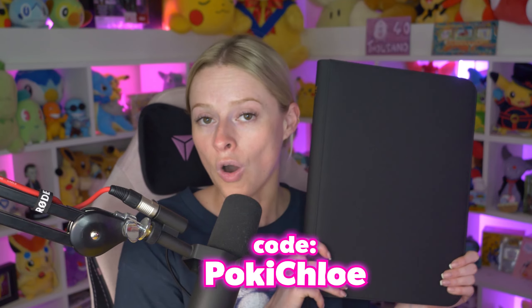Talking about that binder — here is my brand new Vault X Paldea Evolved binder. Look at the colors — how insane does that look! It even says 'First Edition' and we've got SV2 right there for Scarlet and Violet 2. You can use code POKIECHLOE on the Vault X website to get 10% off your order. And here's the Card Party binder we got from Card Party — the colors look incredible!